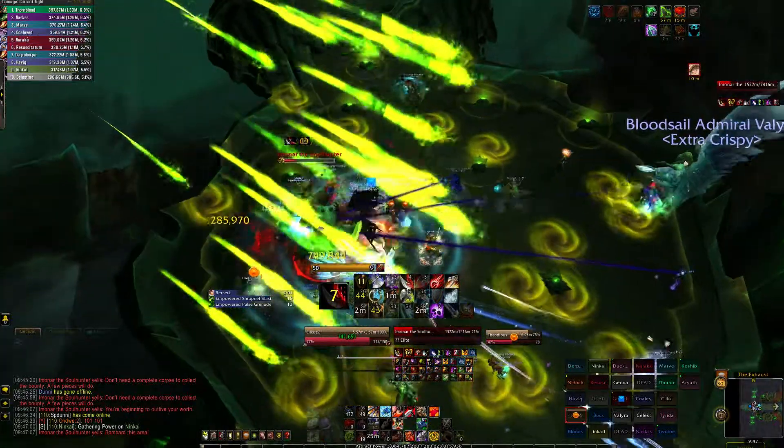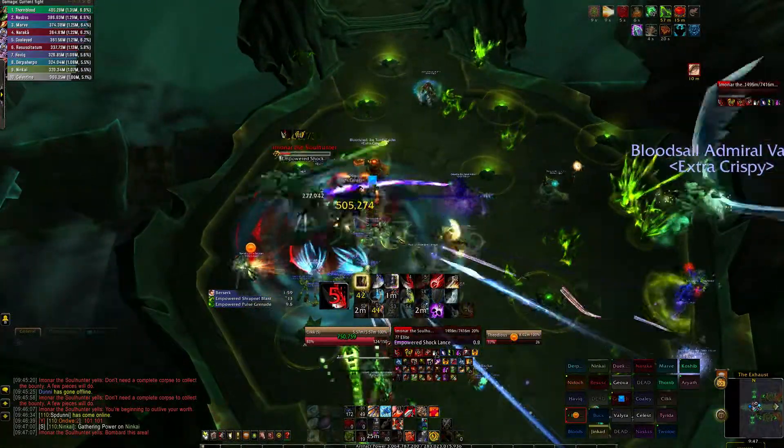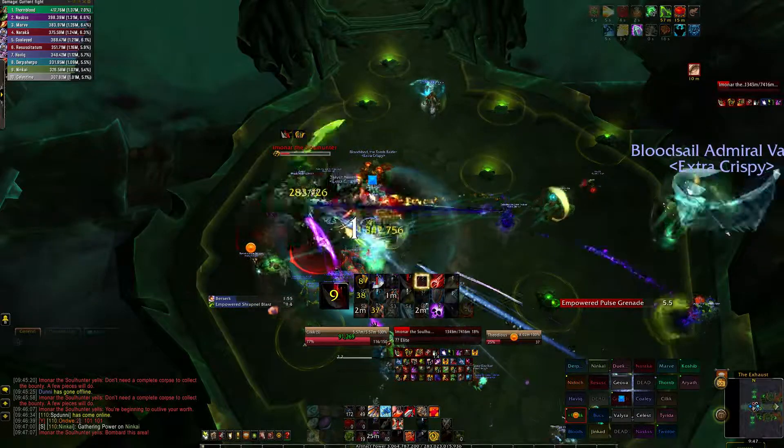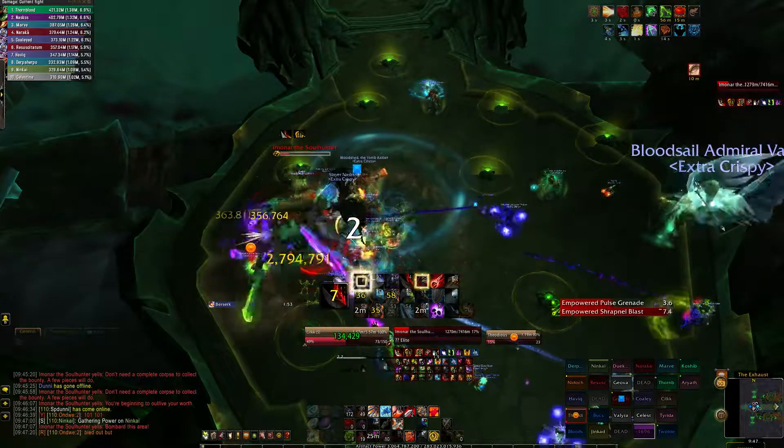There will also be a lot more green swirlies to avoid but no mines. Instead, the mines called Empowered Pulse Grenades stick to players for 46 seconds and deal damage and knock back anyone within 5 yards. So make sure to spread out.